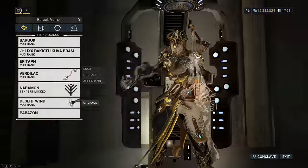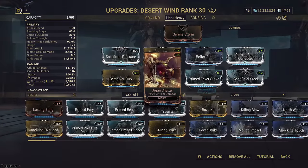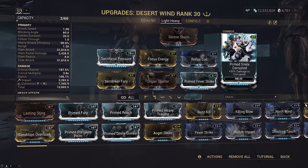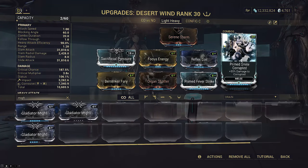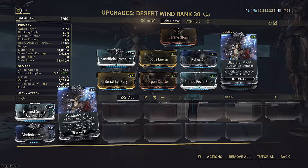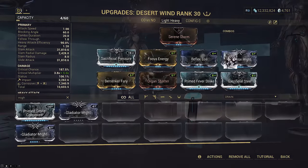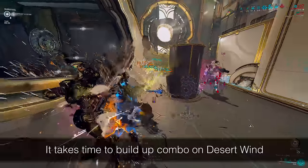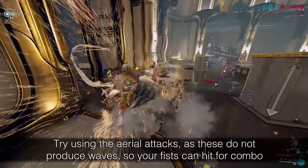For this build I would recommend running double Sacrificial if you care about red crits, because it is much harder to build combo on Desert Wind than on Verdilac — this will let you see red crits consistently even sooner, for a very small damage loss, especially once Naro's 300 base damage comes into play. The rest of the build is stock: Organ Shatter for crit damage and the Primed elemental, Prime Smite for more raw damage — which you can drop for Gladiator Might if you don't want to use it. Prime Smite only gives 55% final bonus here since it isn't a DoT build, but it's still noticeably stronger than Gladiator Might.